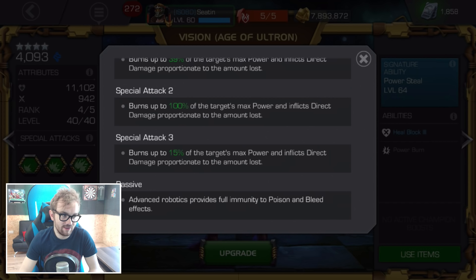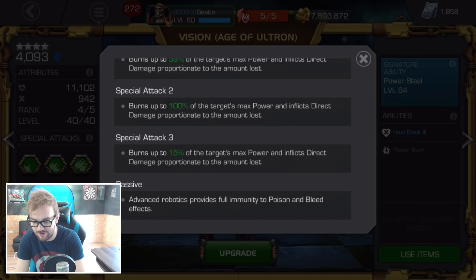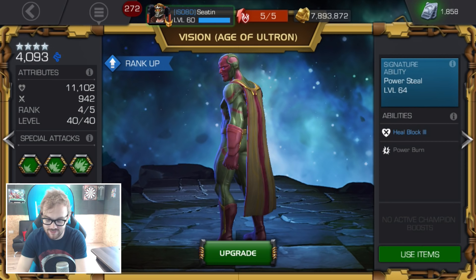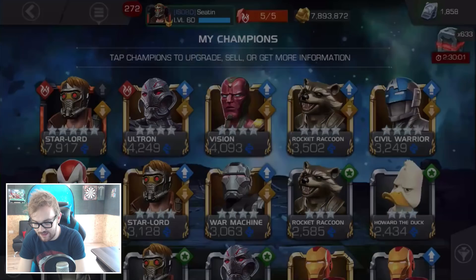Vision is also fully immune to poison and bleed passively, which is why I think he's better than Civil Warrior to actually play. He has 100% power drain on his special two versus Civil Warrior's 60%, and full poison and bleed immunity. After using the special two for the 100% power drain, you get a special one back and then only need about 10 to 15 combo hits to reach special two again — really strong for power denial.